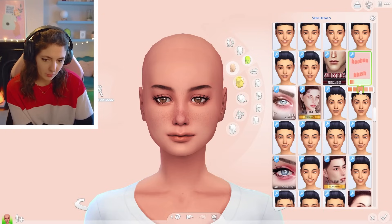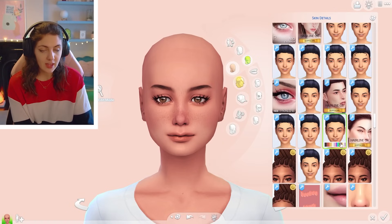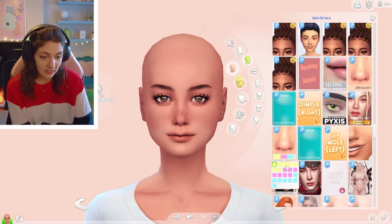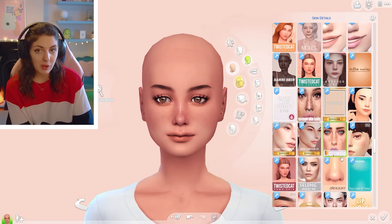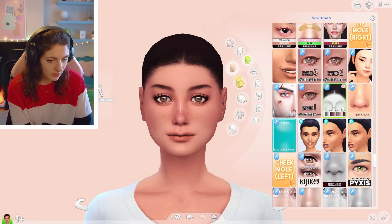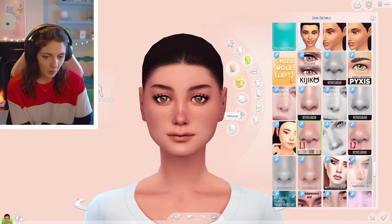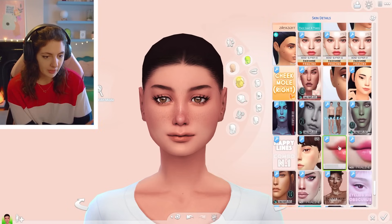I might add some booboo blush, rosy her cheeks up a little bit. Booboo blush is great. I've also previously done a video on my YouTube channel of the skin detail CC that I use — definitely check that out if you haven't already, I can link it in the description below, and I've linked all of the CC mentioned in that video as well. We'll do the hairline N1 by Obscurus. I think she had black hair so we will keep the black hair. Her nose looks quite nicely defined there, and if I add a nose mask it's going to get rid of her cute little freckles, so we will leave that.